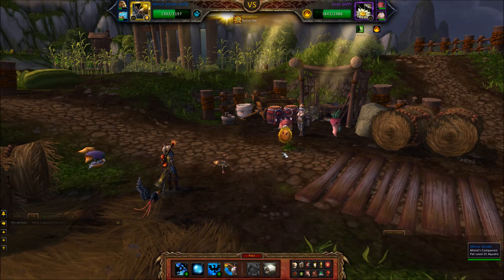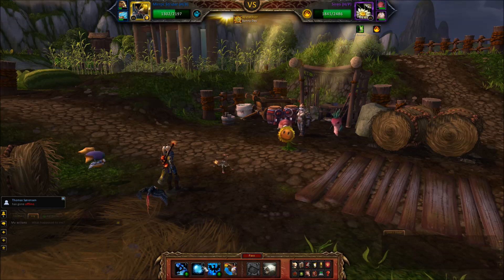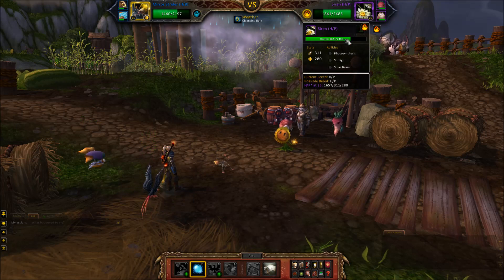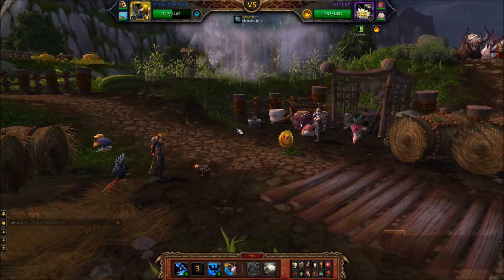Before I would just go with any aquatic pet, but after this buff I'm basically going with the Mirror Strider here, because it can change the weather. You really need the weather to change, otherwise the solar beam is going to do a lot of extra damage. It doesn't hurt that it heals a little bit either, because it helps keep your low level pet alive.